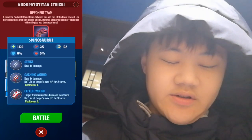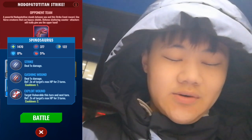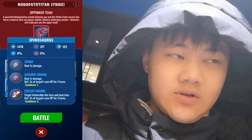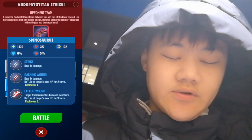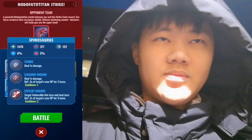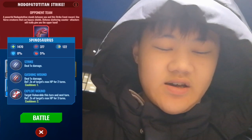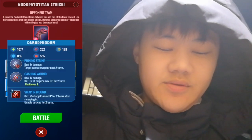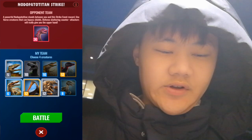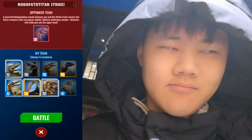Let me do some calculations. So 0.3, 0.6 on turn 2 for Gashing Wound — 0.85 on turn 2. Okay, so Gashing Wound, then swapping this guy, and then throwing in a Lanca for one turn of shield. Alright, sounds good.